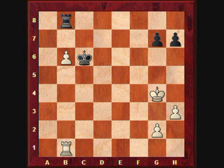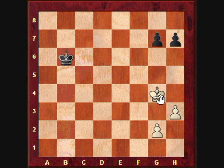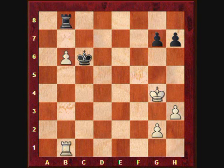But after Kg4 by white, black wouldn't achieve much by taking the pawn on b6, because after the rook trade, the white King is much closer to the enemy pawns than the black King, so those pawns would fall and the white pawns would advance. So instead of taking on b6, Boleslavsky played Kb7. The idea of this move is to use the Rook in defense while the King blocks the passed pawn.